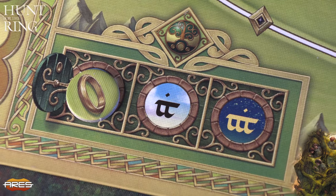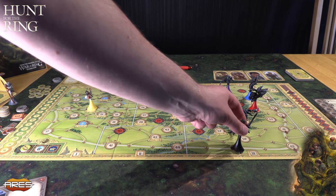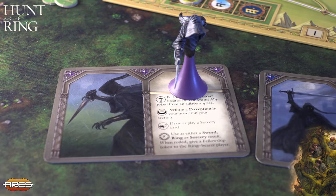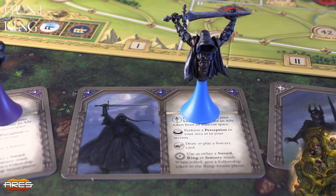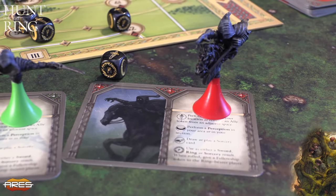Frodo kan bevege seg på alle tre etappene. Og Nærskulls beveger seg også på alle tre etappene. Dette er da The Lord of the Nærskulls, som kommer i akt 2. Spillet er delt inn i to akter: Akt 1, hvor Frodo skal komme herfra til Bree, og Akt 2, hvor man skal reise fra Bree til Rivendell. Da har vi også hjelp av Gandalf, som ikke er med i akt 1.